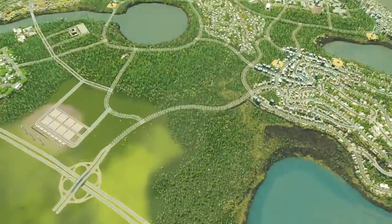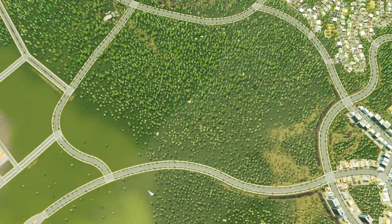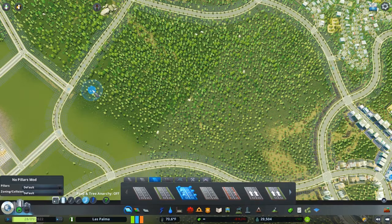What we can do now is we can actually build our downtown through this part right here. So let's build some roads — trying to build some roads. This is going to be more straight roads because I'm going to put in a lot of offices.